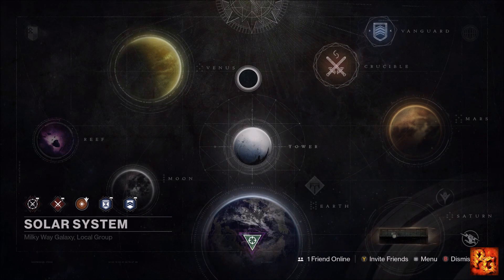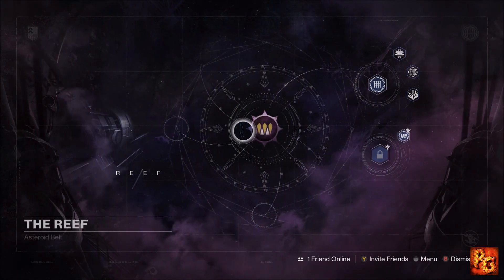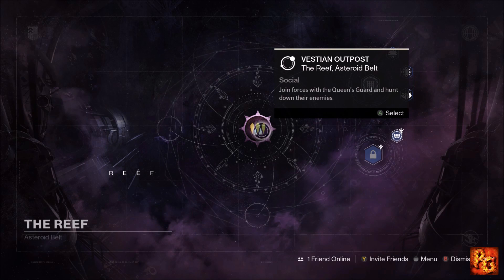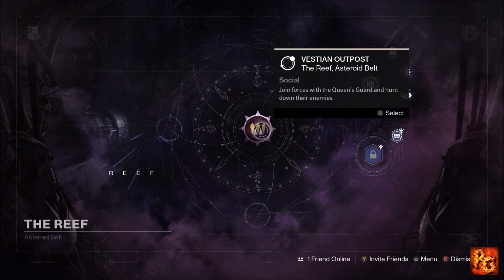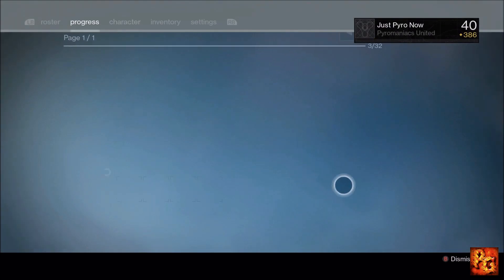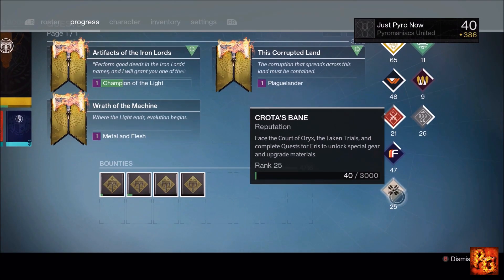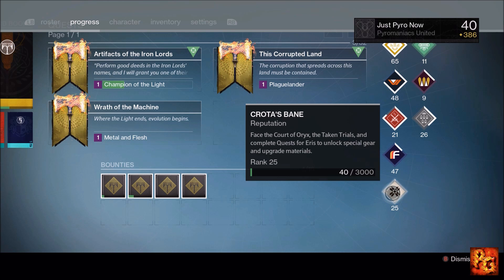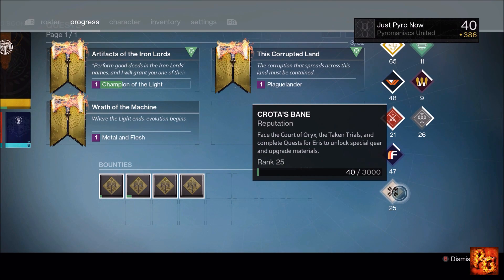If you head to the Reef and talk to Variks, once you reach House of Judgment rank 3, every Tuesday at reset Variks will have a Judgment's Grant package — each one contains 1000 glimmer. With three characters that's 3000 glimmer a week for free. Additionally, Crota's Bane weekly bounty is worth doing since she drops artifacts and class items up to 390. Completing her bounty gives 250 glimmer for step one, 500 for step two, and 750 for step three — a total of 1500 glimmer.